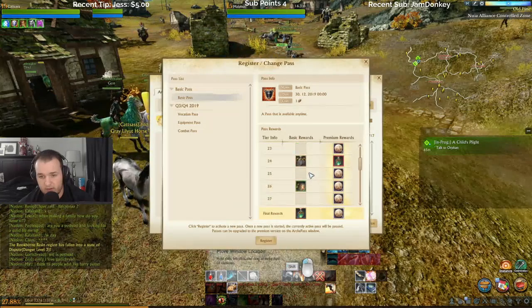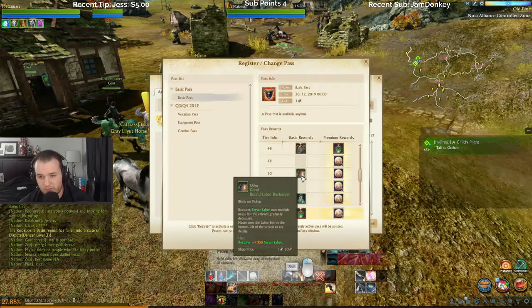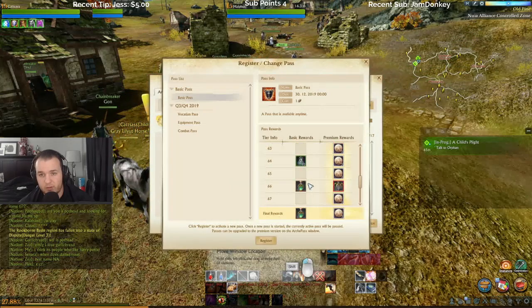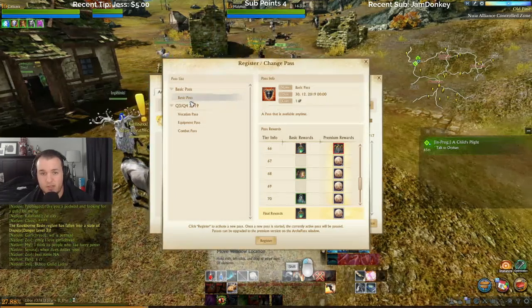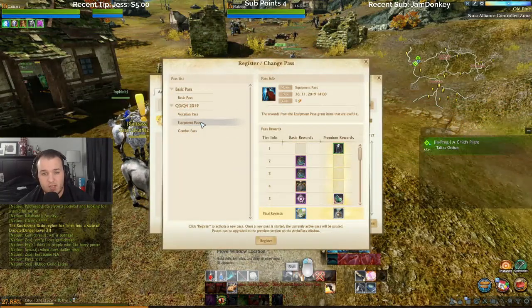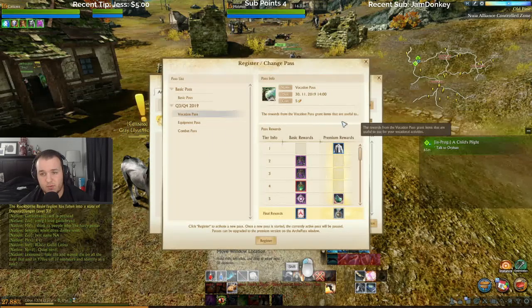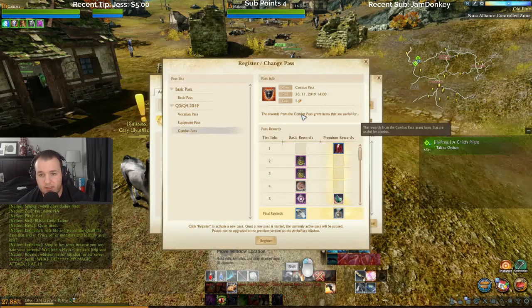So these are all the equipment for the passes. Date: 30/12/12/30. Okay, 2019 Q3/Q4. So vocation equipment and combat rewards — vocation pass grants items useful for vocational activities, useful to level up and gear up characters. Combat pass grants items that are useful for combat.